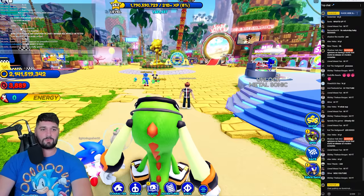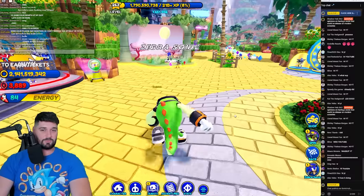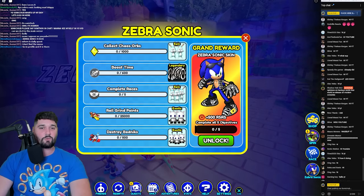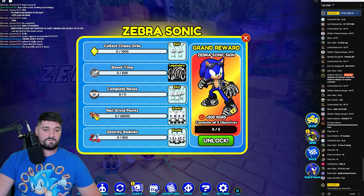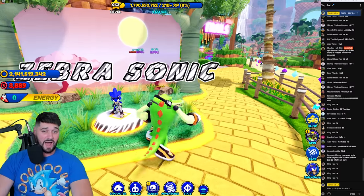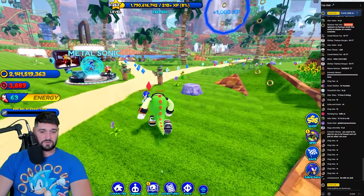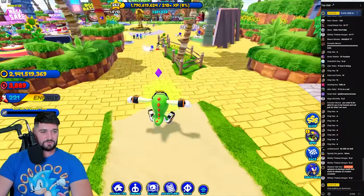Alright, let's get into the Zebra Sonic update. Here he is — what are our quests to get him? This is a podium event, so the first thing we're going to have to do is collect 1,000 chaos orbs. That's kind of a lot, honestly.